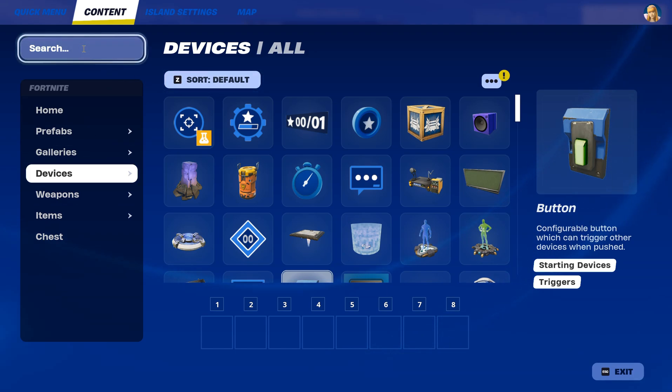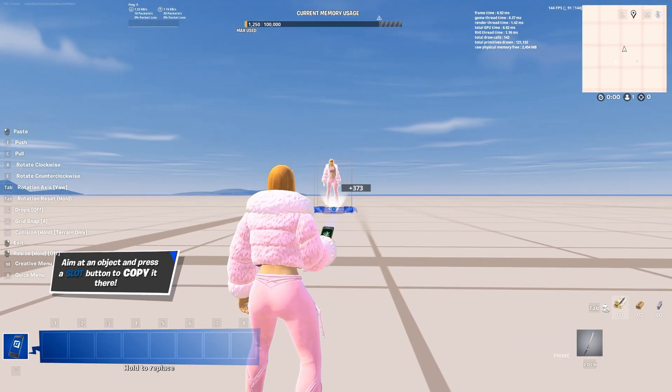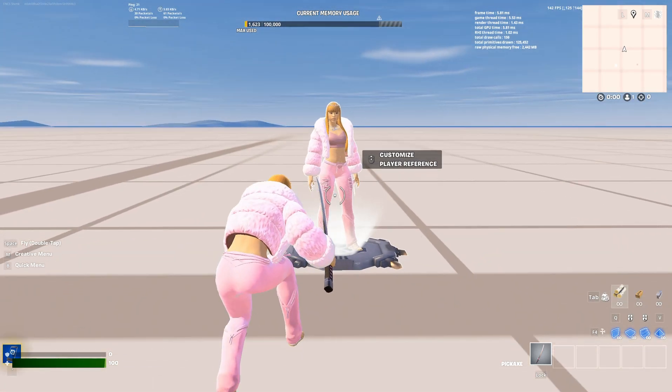Now from here you have to search your player reference, which is this one right here. You're going to have to click on place now and you're going to place it right here in front of you, wherever you want it to be.